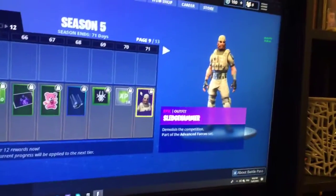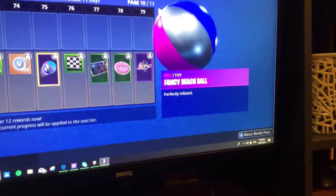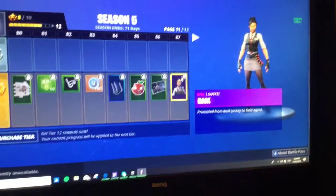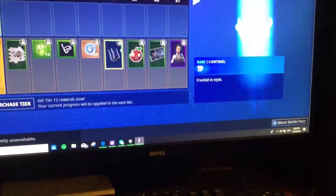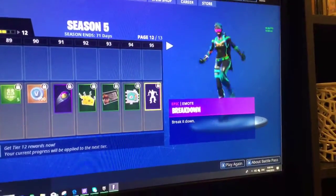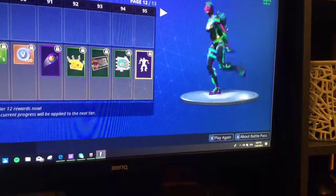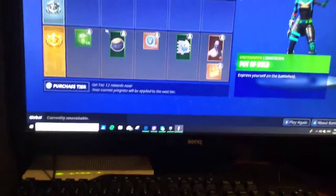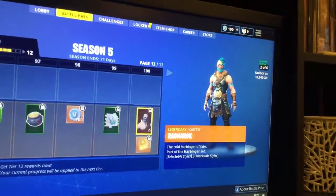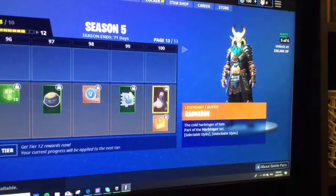Splashdown. There's a Rook outfit. There's toilet paper, a fancy basketball, and there's my favorite dance. It's pretty cool, I love it. There's an XP boost and B-Box. Here's the tier 100 skin - he actually levels up in styles like the Omega except he gets bigger. That's the final one, pretty cool.